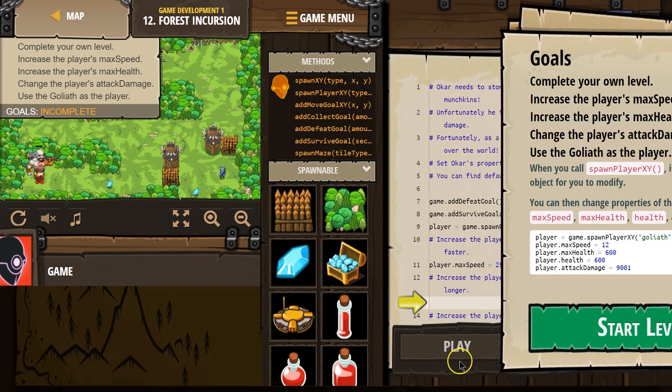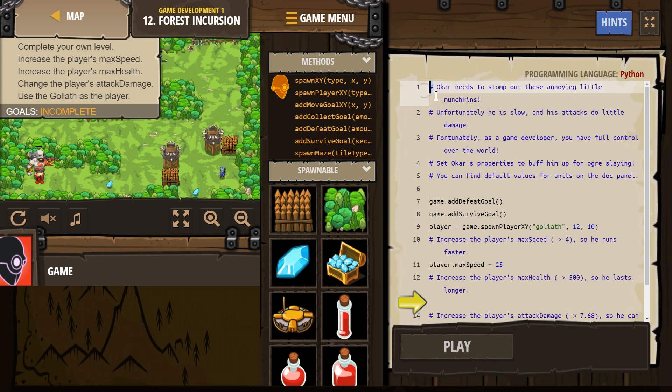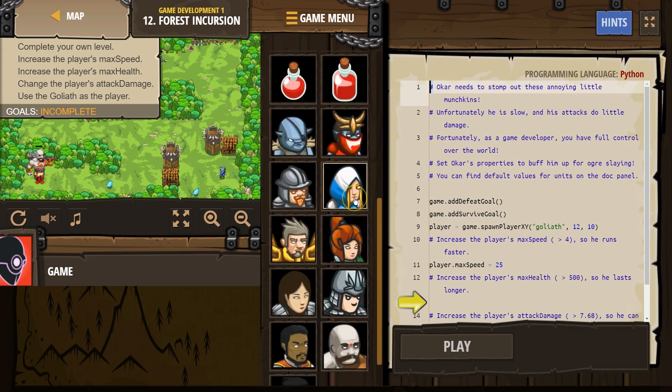Let's see what we have to do. So there's some comments here — they're almost always helpful. A comment starts with a hashtag; that's for the programmer. The computer skips over it when we run code. Okara needs to stomp out these annoying little munchkins. Unfortunately, he is slow and his attacks do little damage. Fortunately, as a game developer — that's us — you have full control over the world. Set Okara's properties to buff him up for ogre slaying. You can find default values for the units in the doc panel.